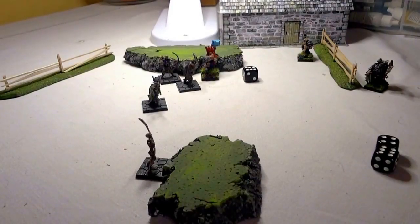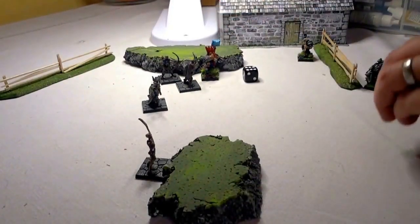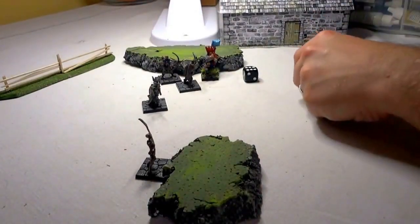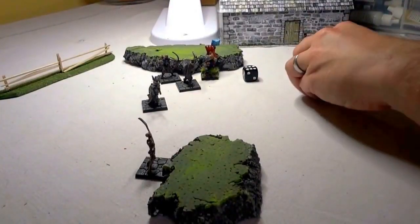And now the Dwarf warrior over here is going to activate three times needing threes — two activations successfully and one not. He's going to move, and the Dwarf will activate with his two actions. He hasn't got any ranged attacks, so he's just going to move in to become into close combat and lock that unit in.